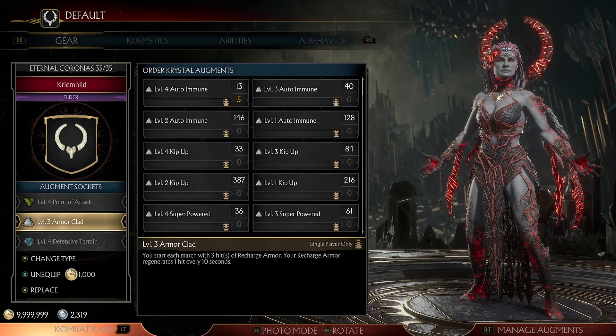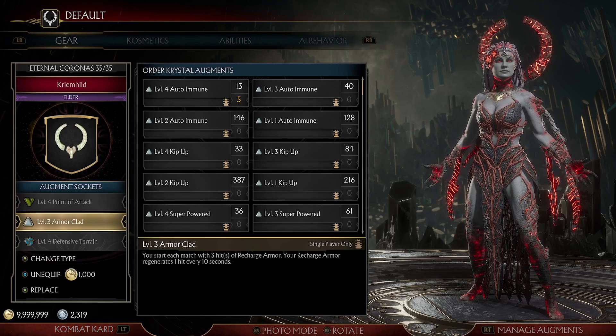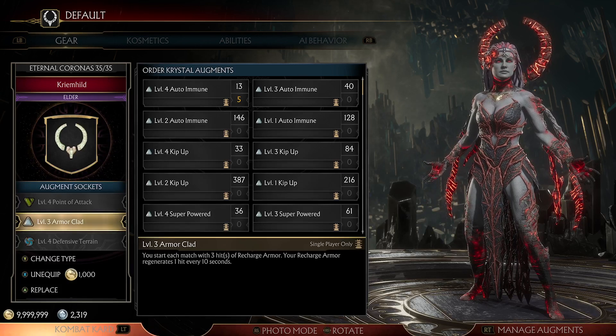Then we have Armor Clad. Depending on the level is how many hits of armor you get. So if you have level 4, you get 4 hits of armor. If you have level 3, it'll be 3 hits of armor.